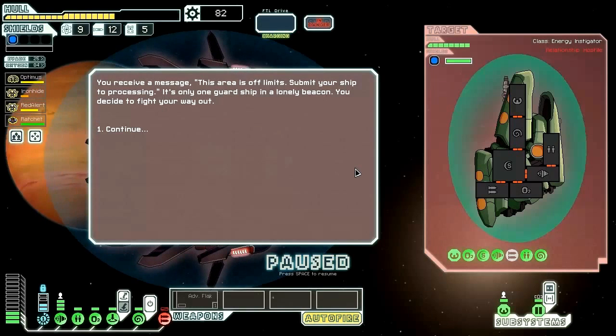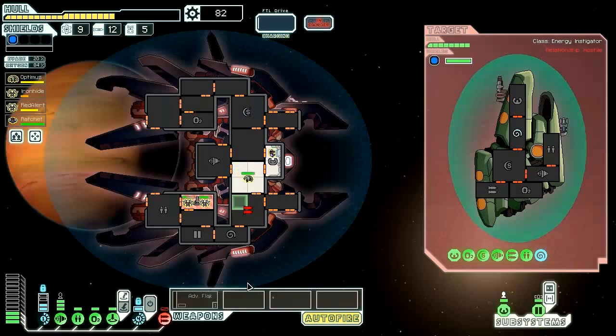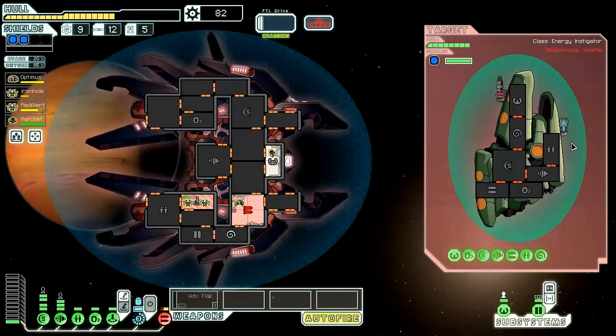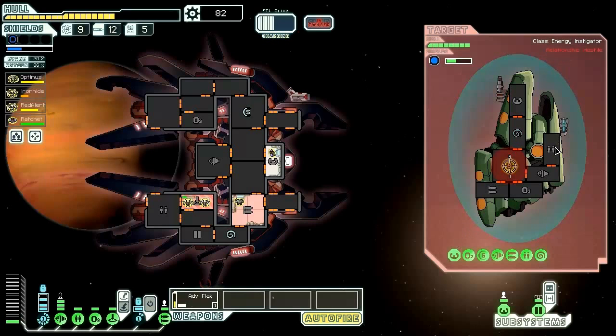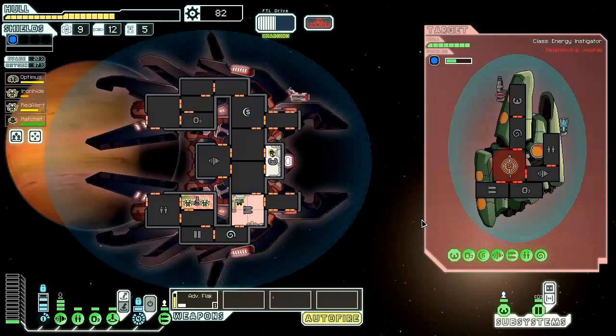I didn't think I'd come across that strong a ship. You receive a message: 'This area is off limits — submit your ship to processing.' It's only one guard. We decide to fight our way out. They've mind controlled us but that's okay — we can counter it with our own mind control. Let's repair weapons and take down that Zoltan shield. They've got a clone bay so we need to take that out before we even think about going on board — otherwise the crew will just keep coming back.